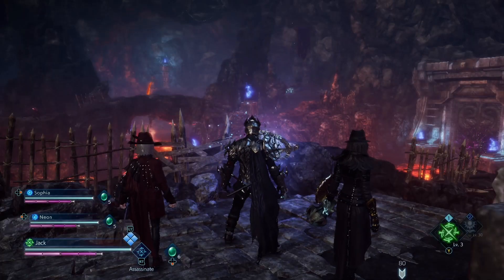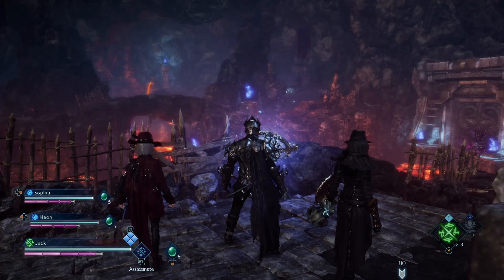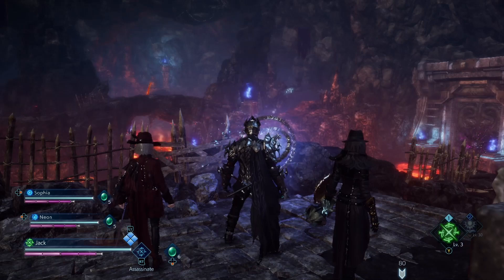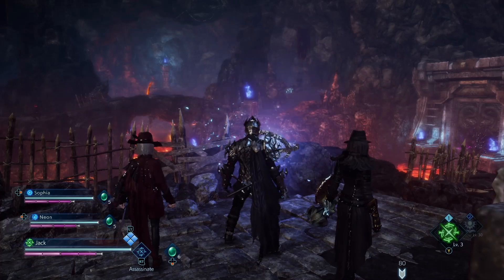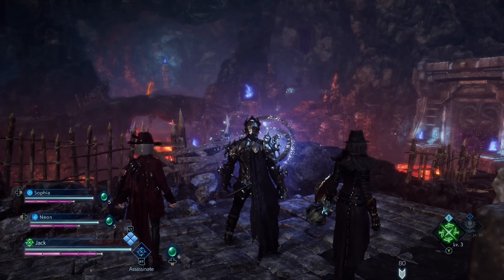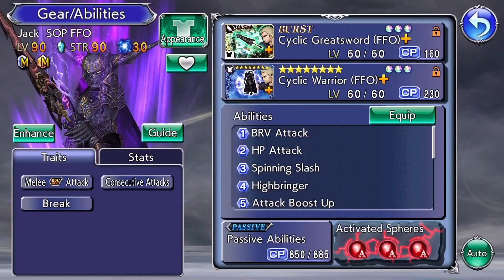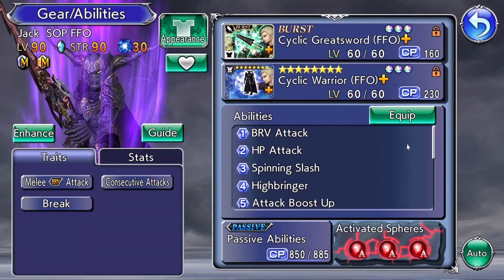In this video I want to recreate Jack Garland from Stranger's Paradise: Final Fantasy Origin in his actual appearance in Dissidia Final Fantasy Opera Omnia. If you want to recreate the actual Jack Garland and his moveset in Dissidia as seen in Stranger's Paradise, please stay and watch. Jack Garland is actually easy to recreate in Dissidia Final Fantasy Opera Omnia.